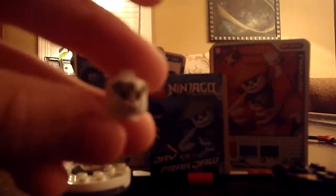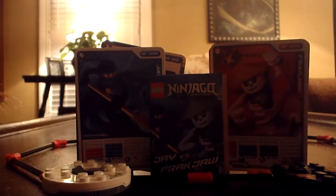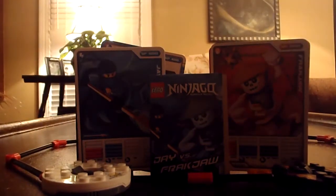And here's Frackjaw. Here's Frackjaw's face — you can see that a little bit better than Jay's. Here's his armor stuff, then his body. You can take off the arms and the legs. The reason why the legs have big black things on them is so they can fit in the spinners.